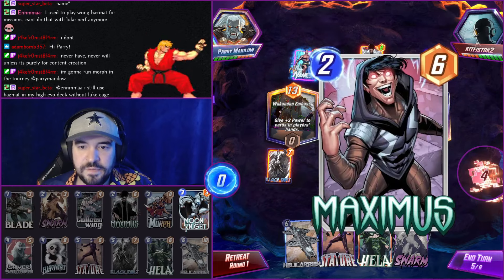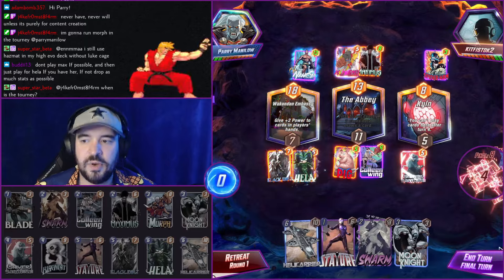What have we discarded so far? We have Black Cat, Morph, and Maximus. All right, so we go Hella here, and we go for the eight.